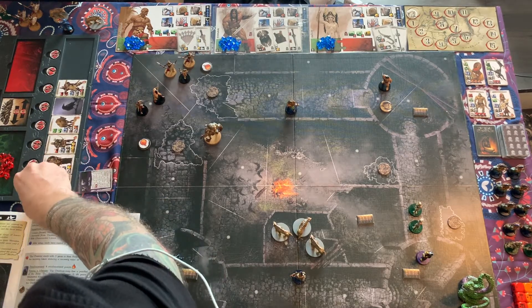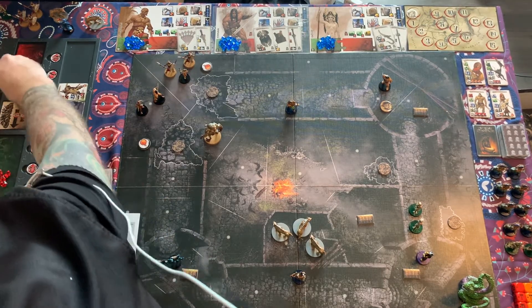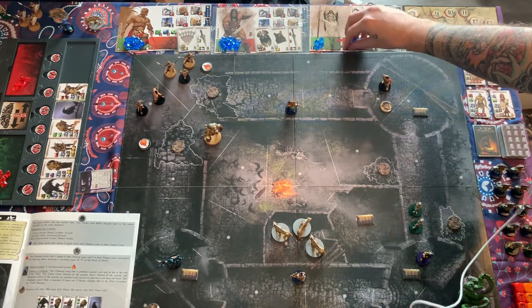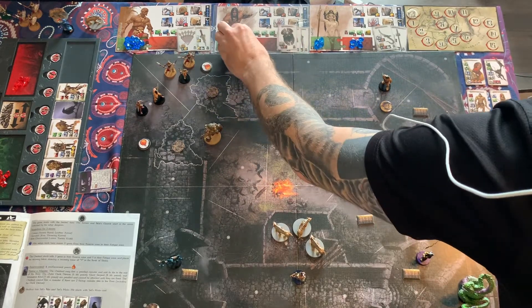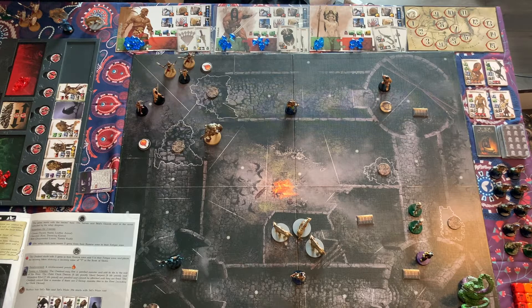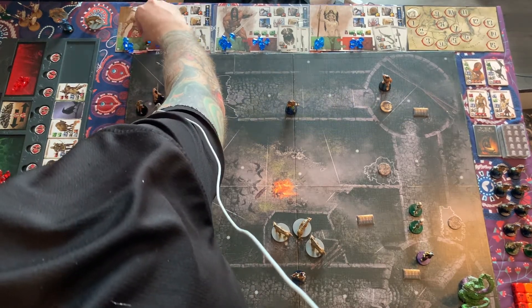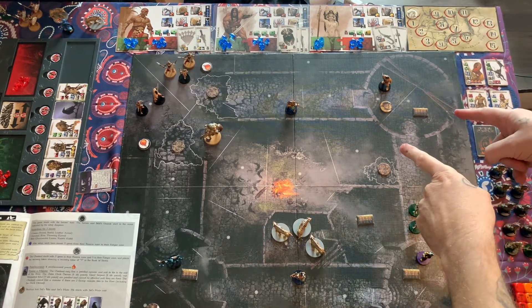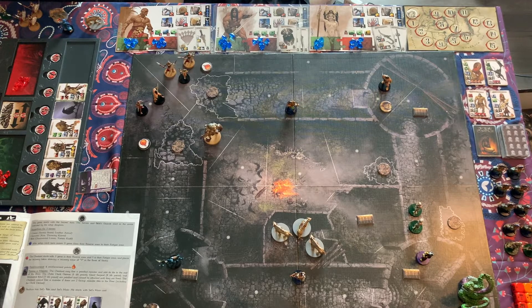Last thing: the overlord starts with five gems in the reserve and five gems in fatigue, so we'll move five gems over. After setup, the heroes also have five gems in fatigue — they've been running from their last encounter, so let's have them a bit fatigued, and they'll heal these up once we start. That's everything — I think we're pretty good to start. Thanks for watching. We'll kick off turn one, and looking forward to playing Conan Season 3. See you over in turn one — talk to you soon, bye!